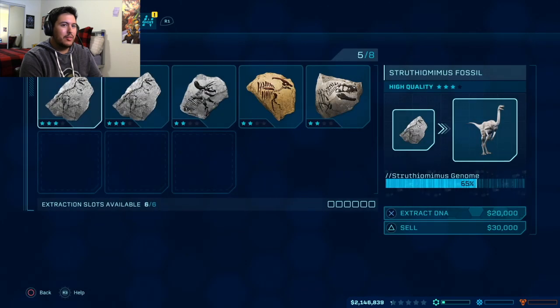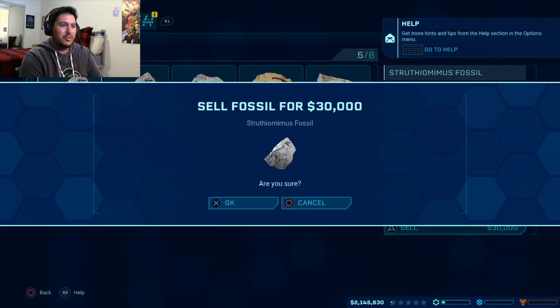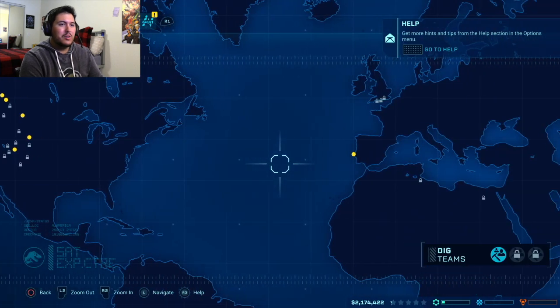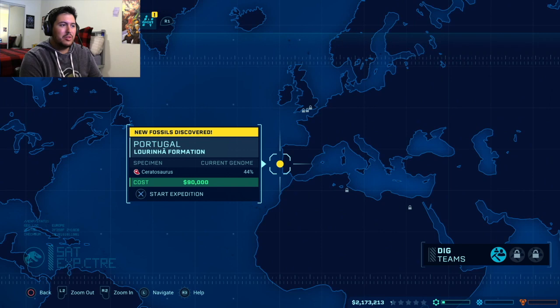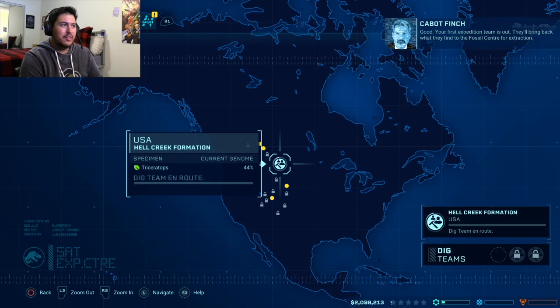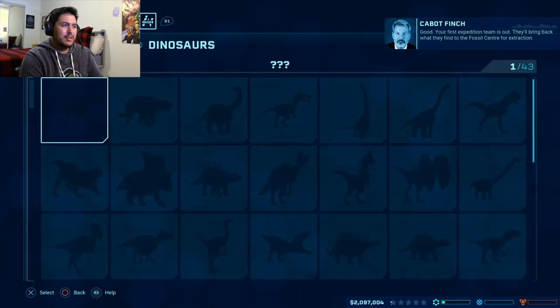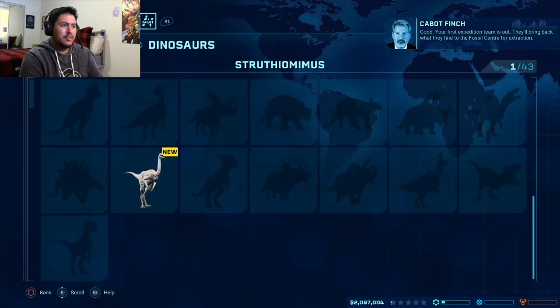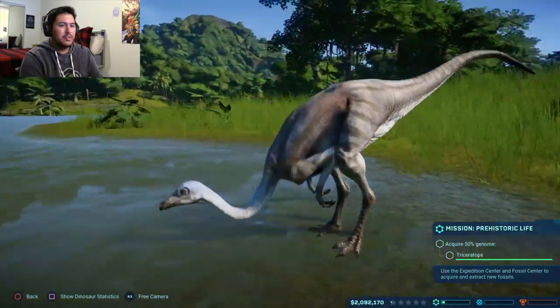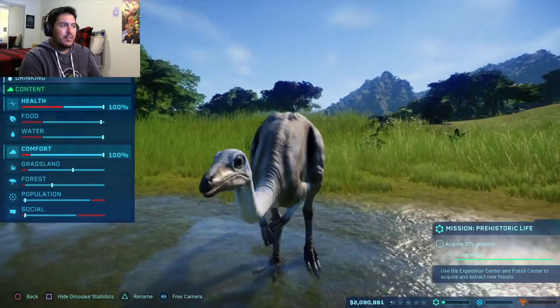Let's view the fossils that we have right now — Struthiomimus. I'm not really keen on making that one cooler, so we'll sell it. I'm gonna extract. Expedition maps — oh that's right, we can go on an expedition. Last time this one was pretty good for the meat eater, but I want to find the Triceratops first. Your first expedition team is out — they'll bring back what they find to the fossil center for extraction. How's my little guy doing so far? He's content, very happy. There's a lot of food, a lot of water.